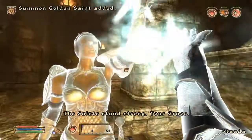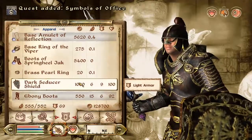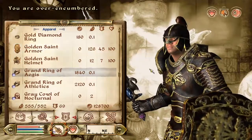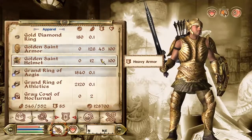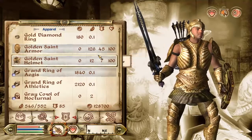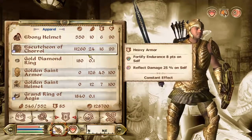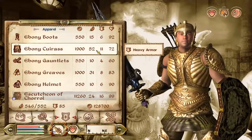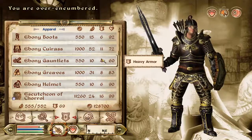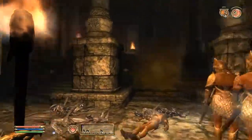Good stuff - 'the Saints stand strong, your grace.' I think I am over-encumbered. Okay, Golden Saints armor - let's have a look. Wow, that is heavy but it's also really, really good. Forty-five and seven. I mean, forty-five is pretty decent. At the minute it's better than my current armor, so I might actually just keep this for now.